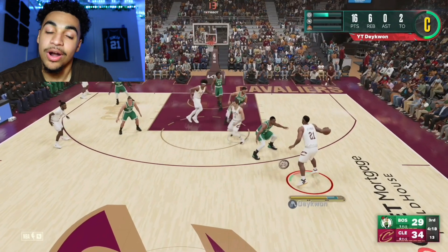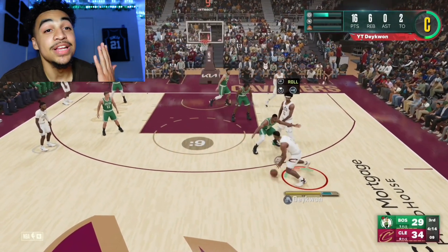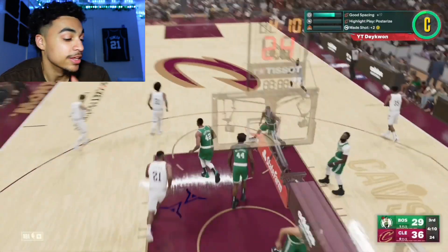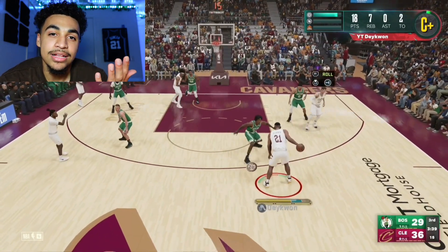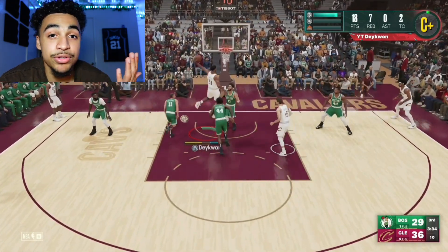Here's some gameplay — you see, boom, they're trying to guard us and we're doing our little method. Go watch our finishing badge tutorial if you need that, you're gonna see it in this video as well. Copy it if you need that. But just look what we're doing: down-up, and look what type of dunks it activates — the ones you like, them strong dunks.